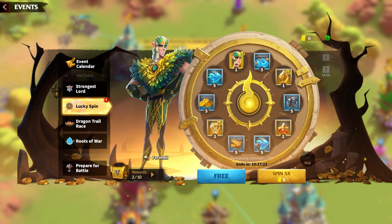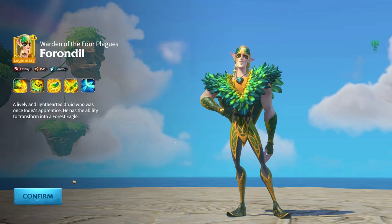We have these events every two weeks in Call of Dragons which allows you to unlock a new hero. We're currently in our cav wheel cycle, so currently unlocking the new cav hero Frondal, which is our flying cav.